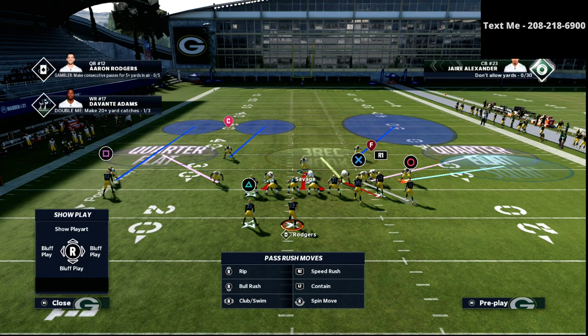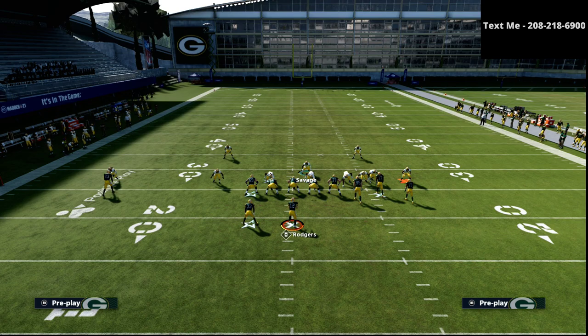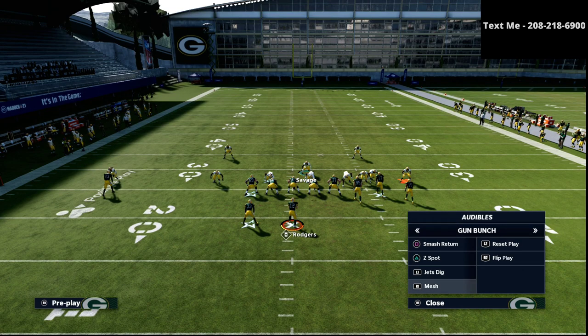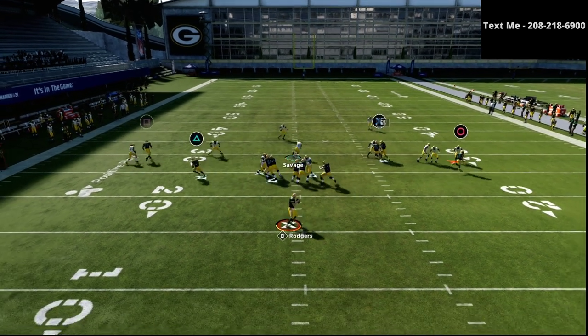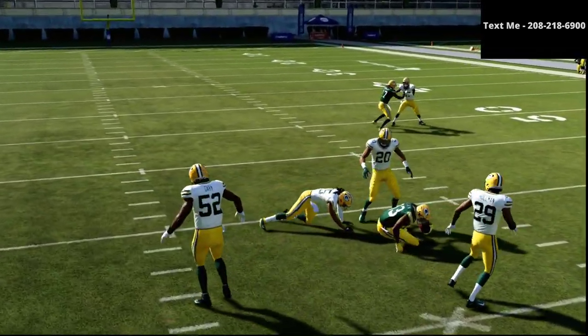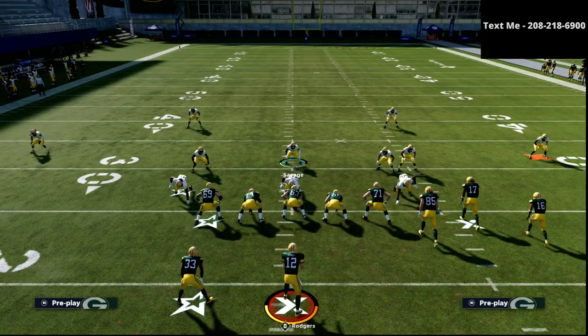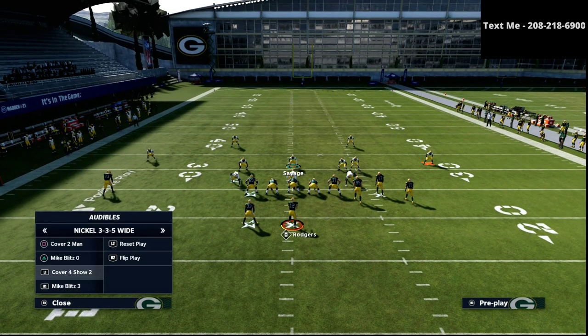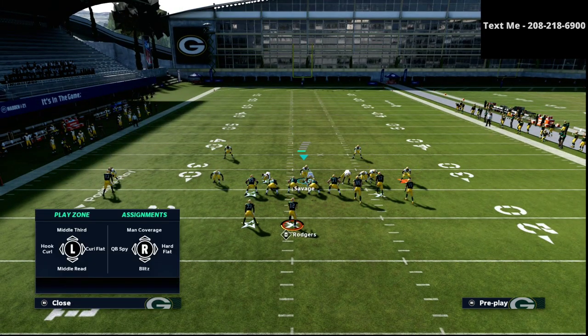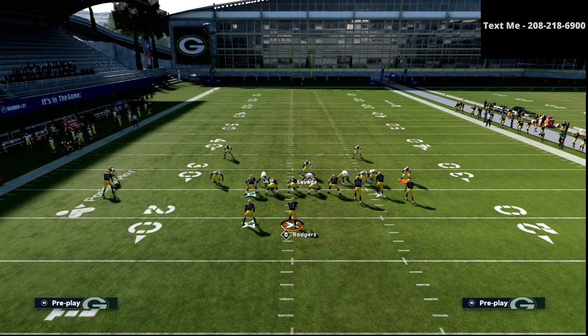On the left side of the field, you now have someone you can use to take away post routes and all kinds of powerful concepts. You can use a player as a robber in the middle of the field to jump down on in routes. You're now literally able to stop everything they're going to do — they can no longer flood the right side because of the matching principle of that quarter flat zone.